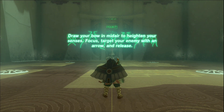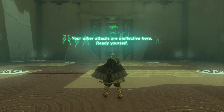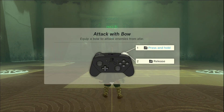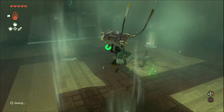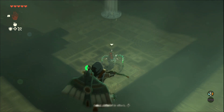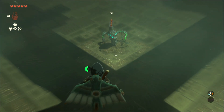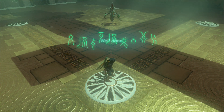Draw your bow in mid-air to heighten your senses. Focus, target your enemy, and release. How do I get into mid-air? Oh, there's fans on the floor. I did it. I didn't know if it wanted me to do another one or something. I also don't have many arrows.